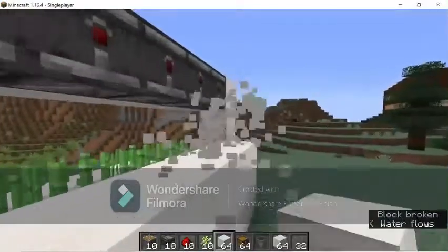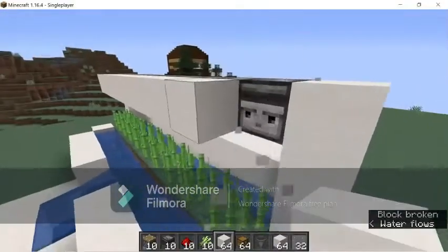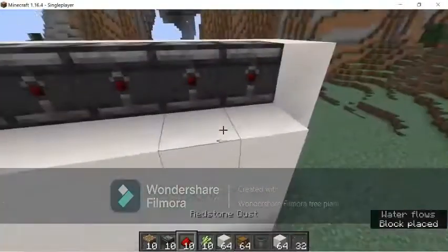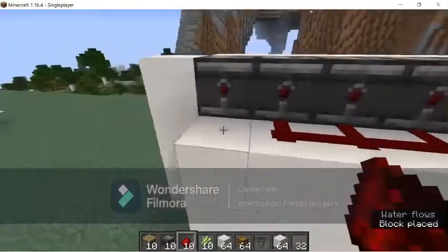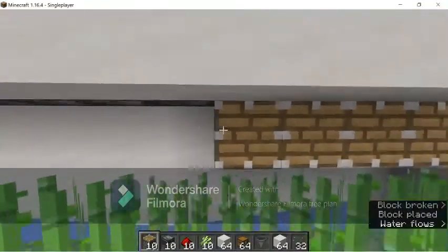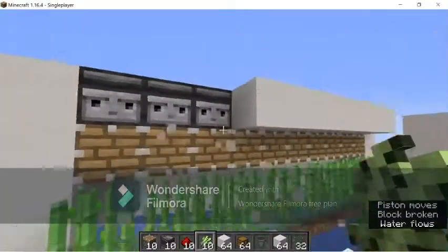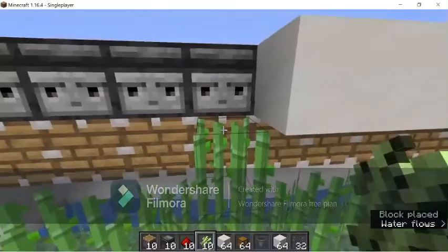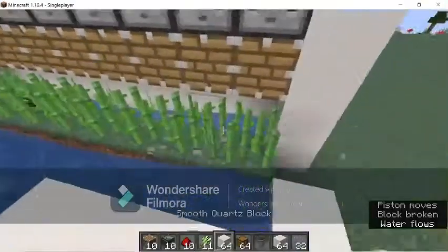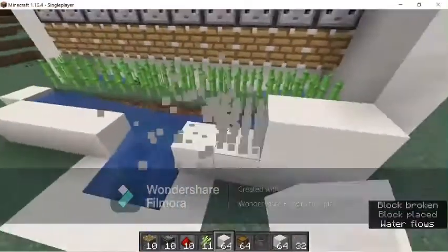Place the redstone dust back here. When the sugarcane grows up to here, it will emit a redstone signal that goes to the redstone we'll put back here, which goes to these pistons and makes the pistons activate. Once the sugarcane gets all the way up, it activates, breaks, and the sugarcane falls into the water stream where you collect it.